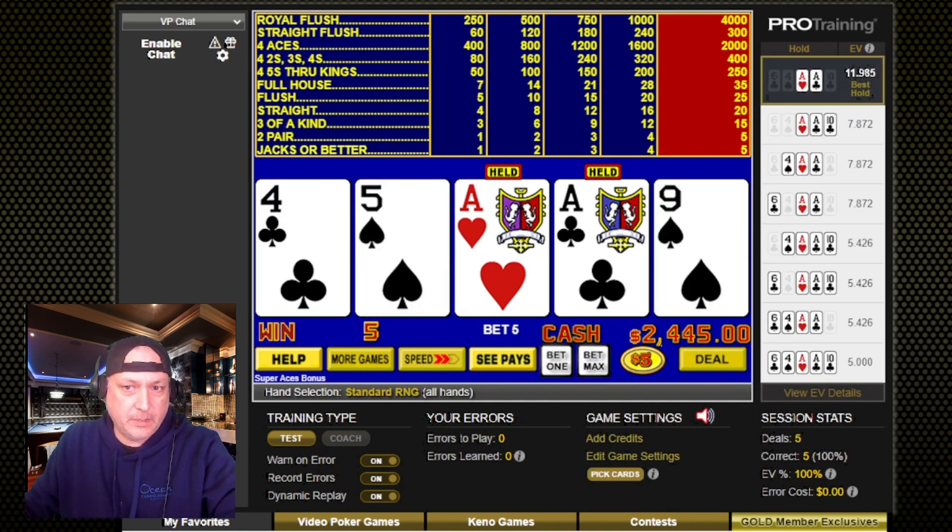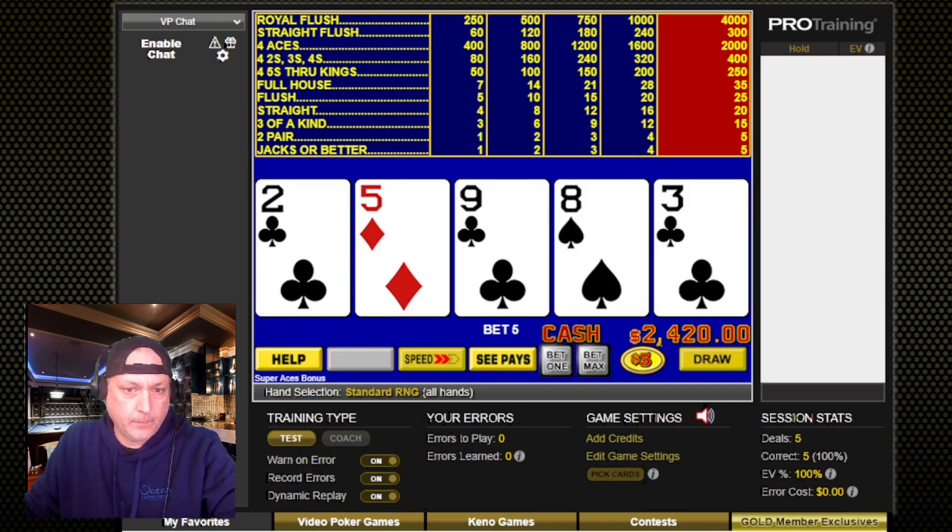The four aces pays 2,000 credits, so I guess that's where the bonus will come in. We'll get 2, 5, 9 — nothing there.